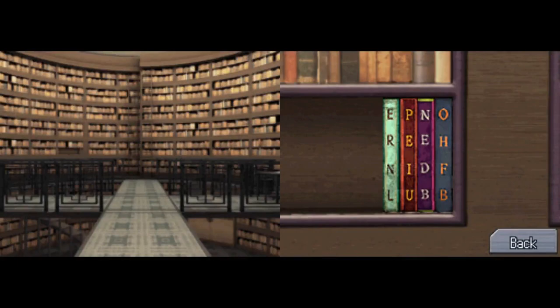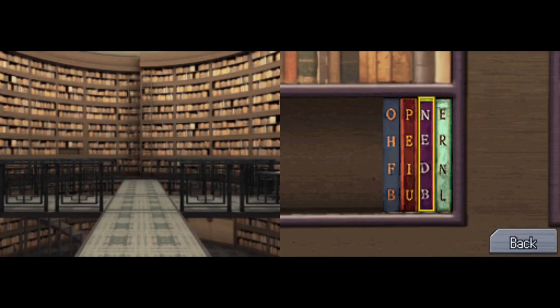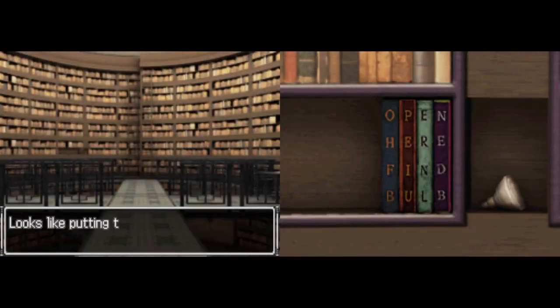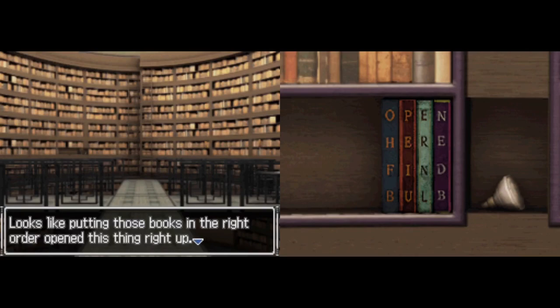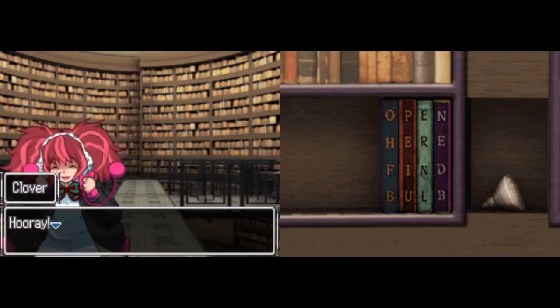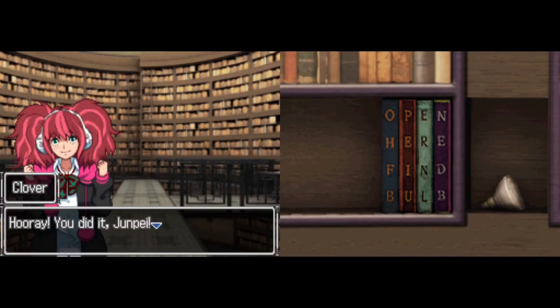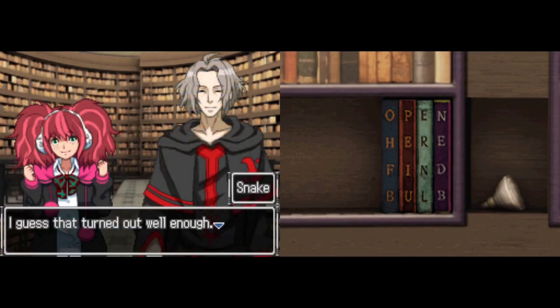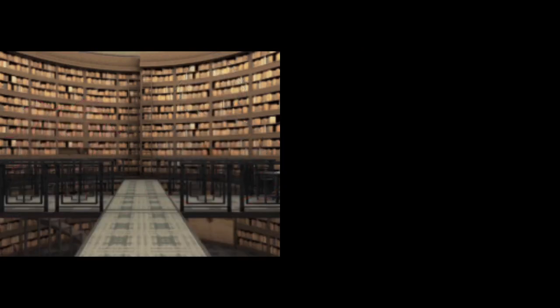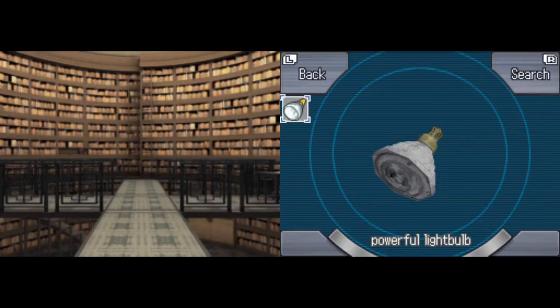You can probably tell just from the top letters here that it's supposed to spell 'open.' So we swap them around — 'Open here, find bulb.' It's like putting those books in the right order opens this thing up. That was a piece of cake! So the letters from the titles spell out 'Open here, find bulb.' We open here and we indeed find bulb. The light bulb looks like it's brand new, and it's really big so it'll make a lot of light.